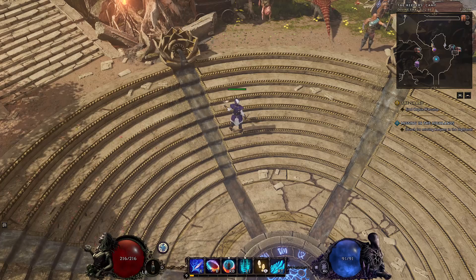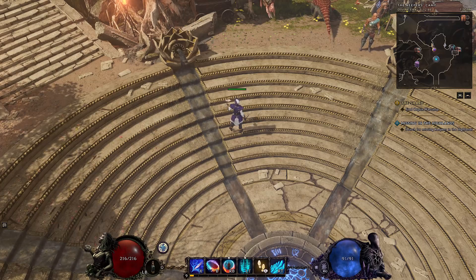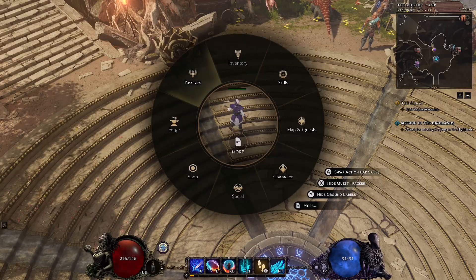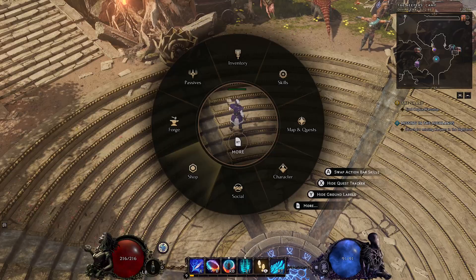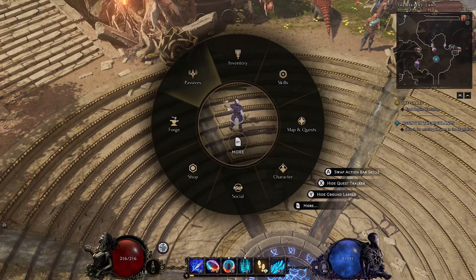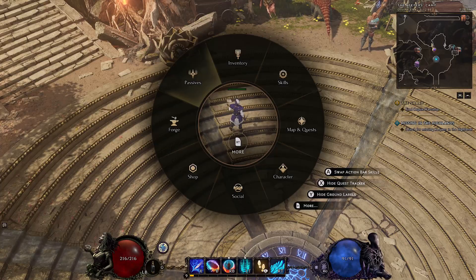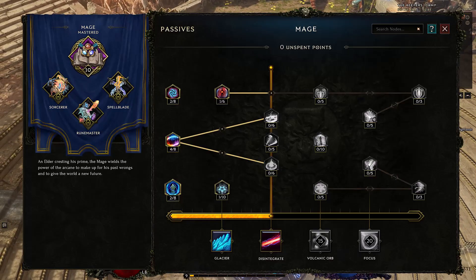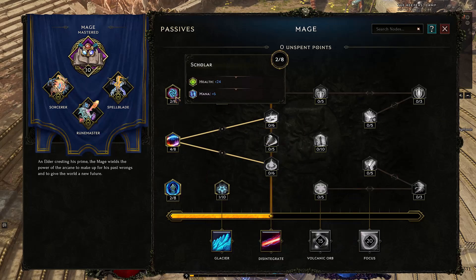If I want to go see my skills, I'll use the view button — that's the one next to the left analog stick. If I click and hold it, I can use my right stick to go and use whatever option I want. Say I want to go to the passive section, I would just put the directional pad on that, and then let go of the view button. Now all the options are available for me to navigate towards.